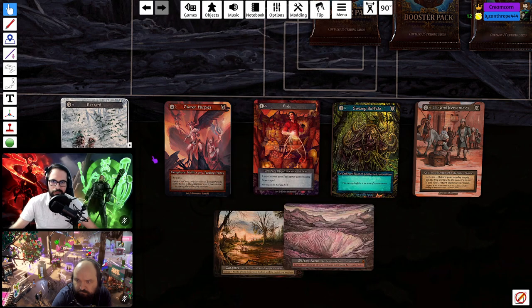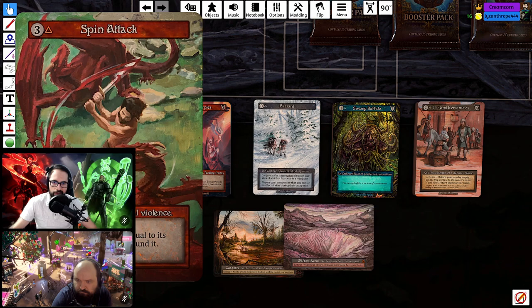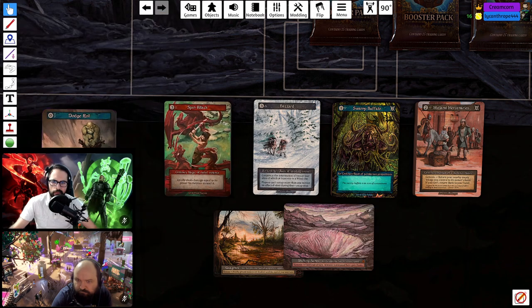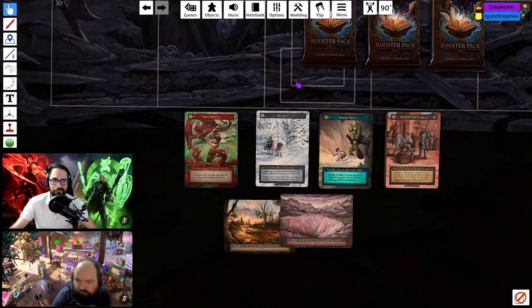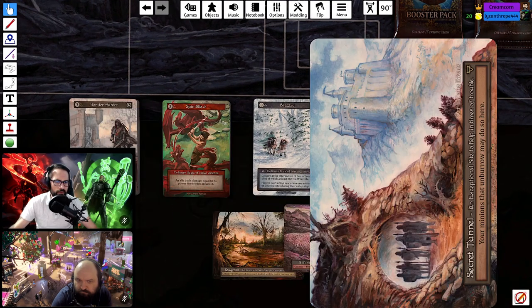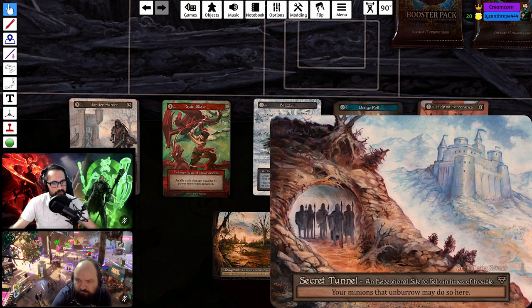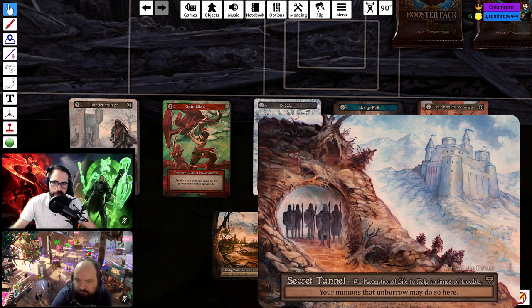Also got Unicorn, Scent Hounds, Teleport, Mercenaries, the Buffaloes, another Blink — that's three Blinks now, and they cantrip so I think they're pretty fine. Another cantrip, Blizzard, Spin Attack, and a Dodge Roll. Element counts: 13, 13, 14, 14 — very close, very even.